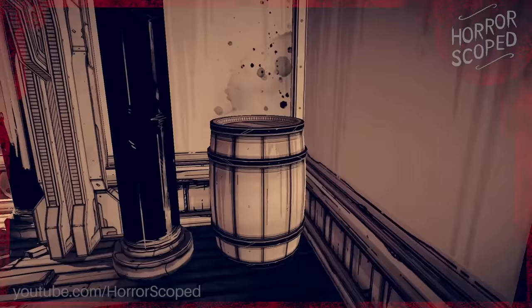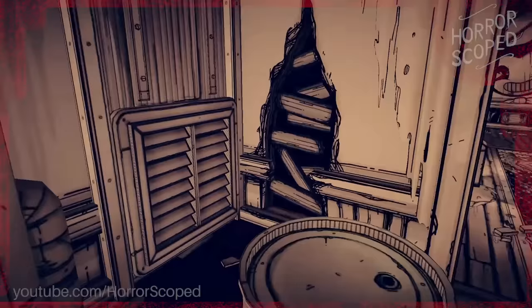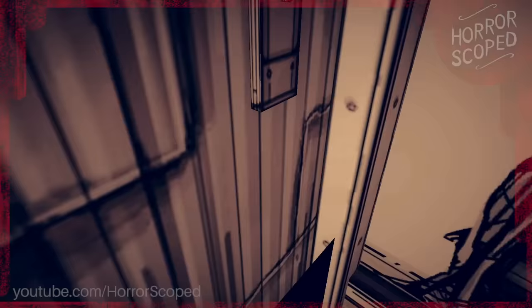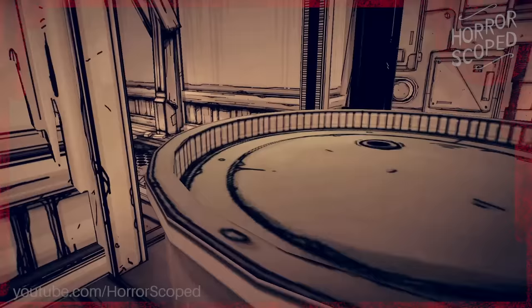We push on forward and the first thing we come across is this vent. When we enter this room the vent cover to the left actually slams shut and it definitely makes you jump a bit. But if we remove this vent completely it shows that there's actually nothing behind the vent at all — it's also too small to crouch into so we can't enter it.